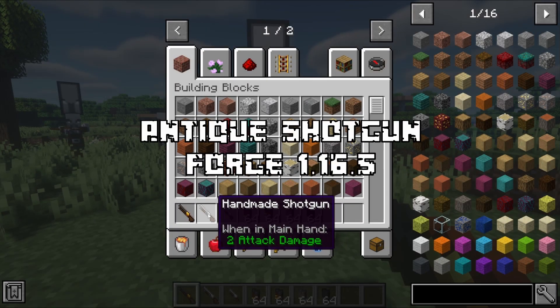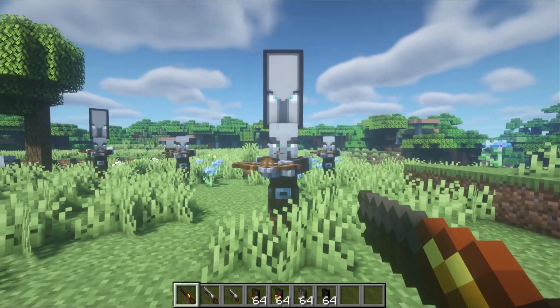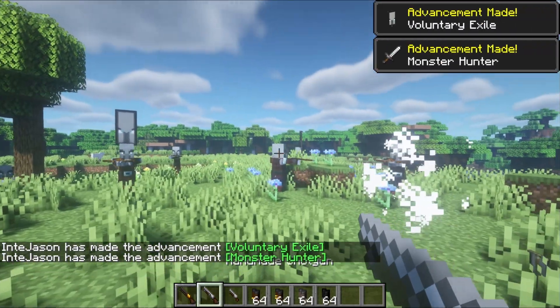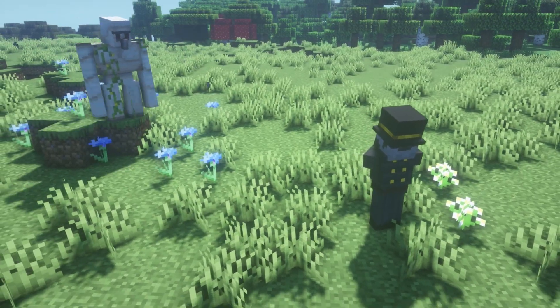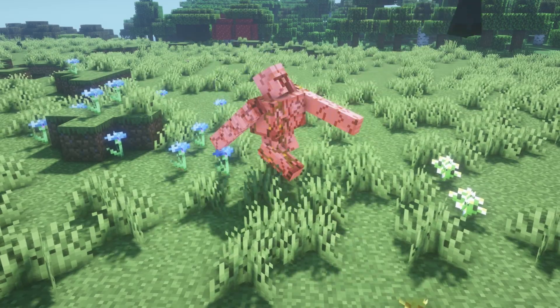Alright, so the first mod that we have is Antique Shotgun. This mod adds a few new ranged weapons into the game, along with a new pillager type that appears in raids. This pillager deals a huge amount of damage over short distance, so be careful around this guy.